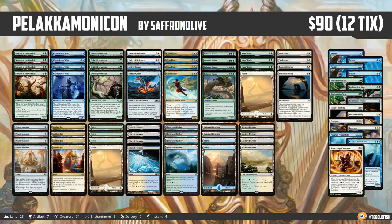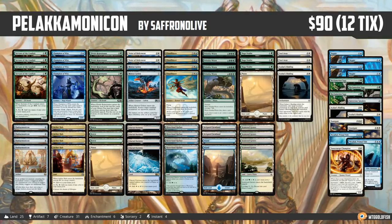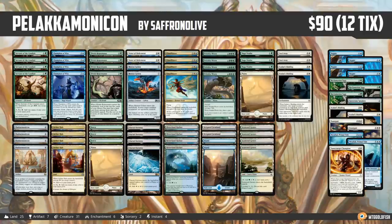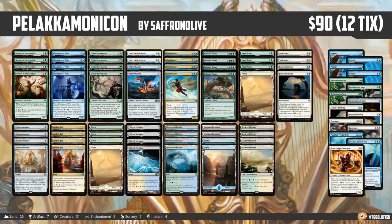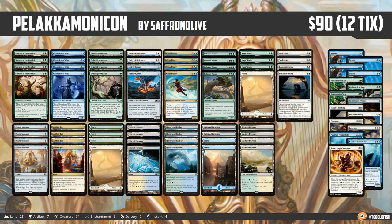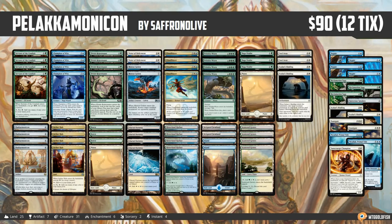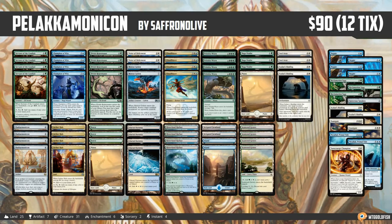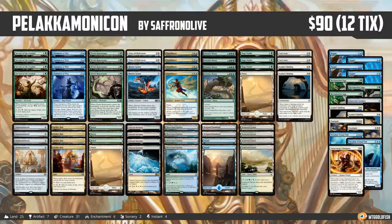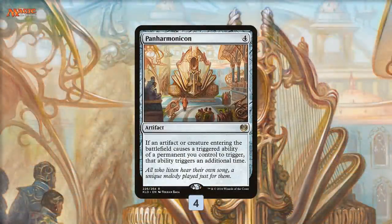This is Palakamonicon, looking to ramp into Palaka Worm, gain tons of life with Panharmonicon, and get some of the other good Panharmonicon stuff as well. As you can see, 90 bucks in the paper world, 12 tix on Magic Online — not a bad price for a deck that is pretty sweet. A quick reminder before we break down Palakamonicon: if you enjoy this deck and budget magic in general, please click that subscribe button.